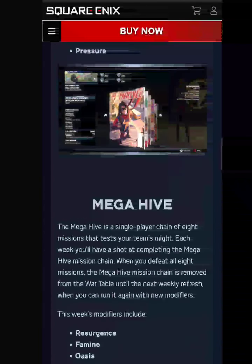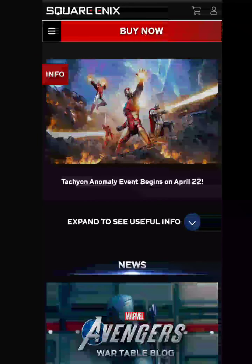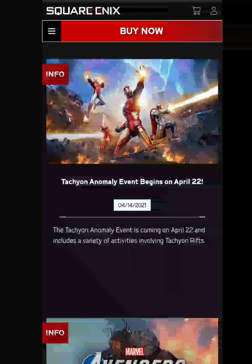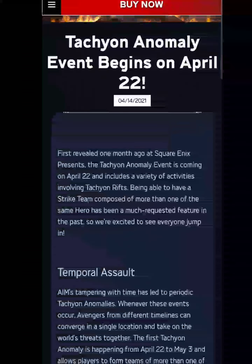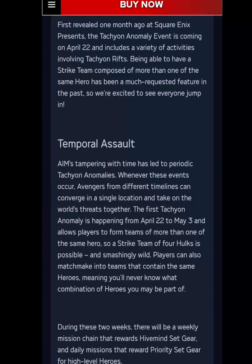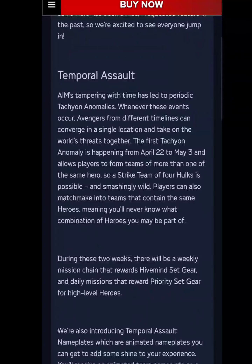That's it for the Wartable Weekly Blog. The Tachyon Anomaly Event begins April 22nd. First revealed a month ago at Square Enix Presents, this event is coming April 22nd and has a variety of activities including tachyon rifts and the ability to have a strike team composed of more than one of the same hero — so if you want a full Iron Man team, you can.